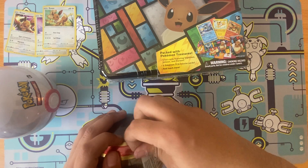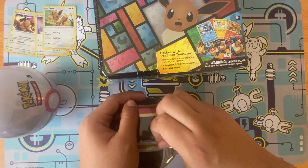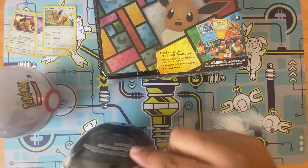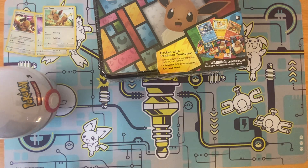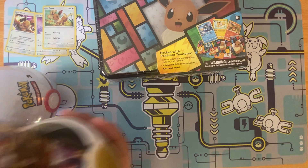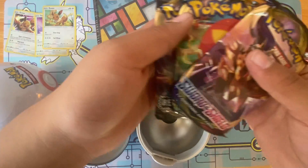Let's take out the packs inside and start stacking them up. All right, first ball — finally got it open. We get Sword and Shield base, Darkness Ablaze, and Rebel Clash.